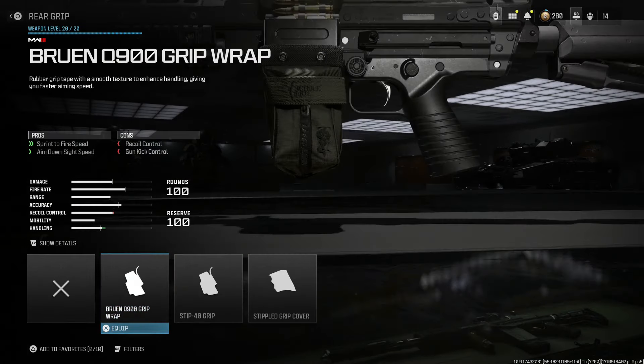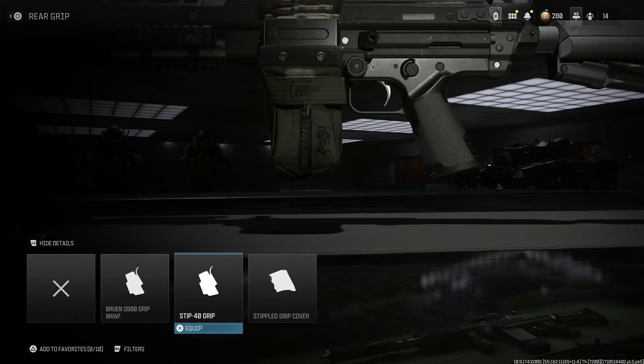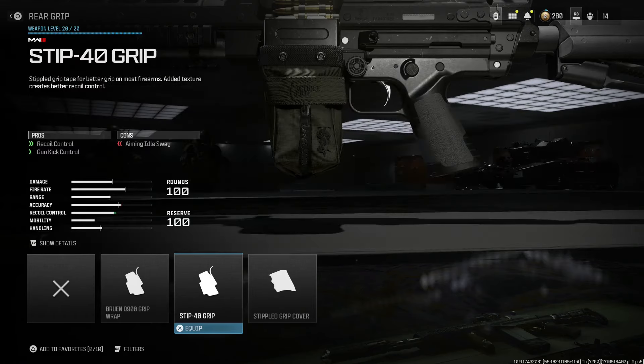For the grip, I'm throwing in an extra attachment here — you can swap it out if you want, but it will mainly help with the camo as well. I'm going to run the Stipple 40 grip, which gives recoil control, gun kick control, and some aim idle sway reduction — about 7% recoil across the board. You'll see how that works out with the camo.